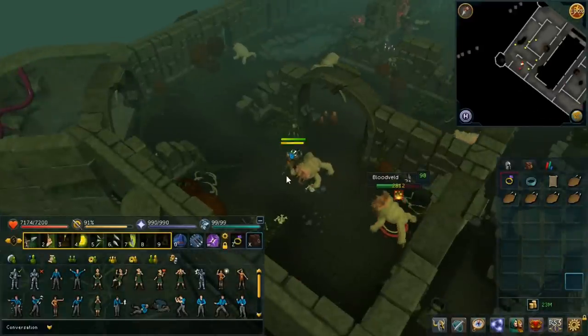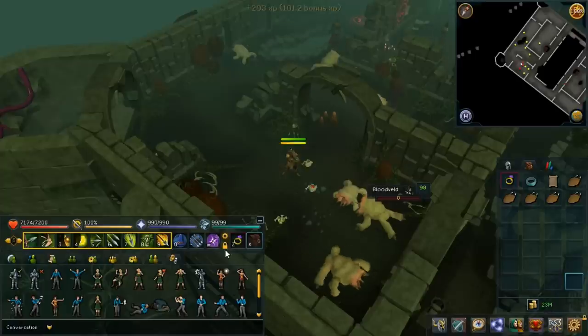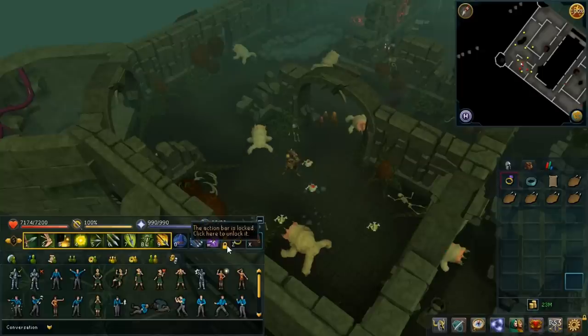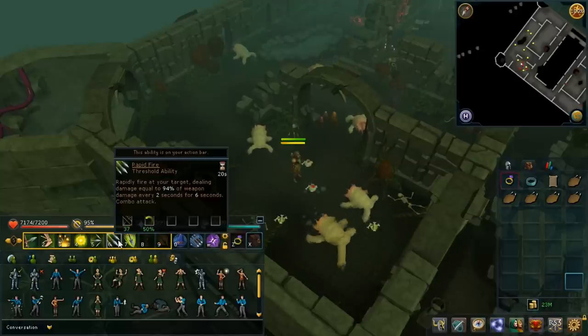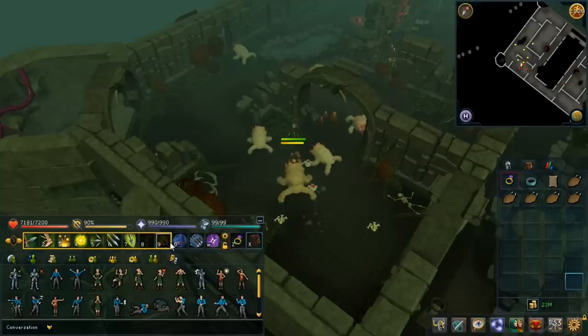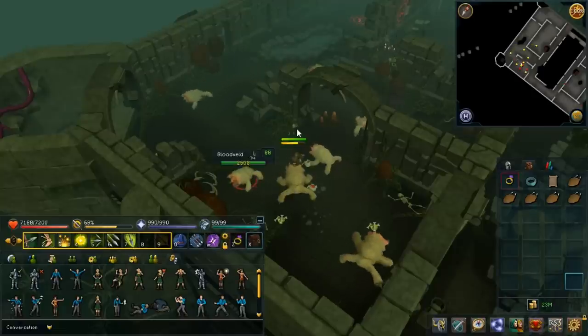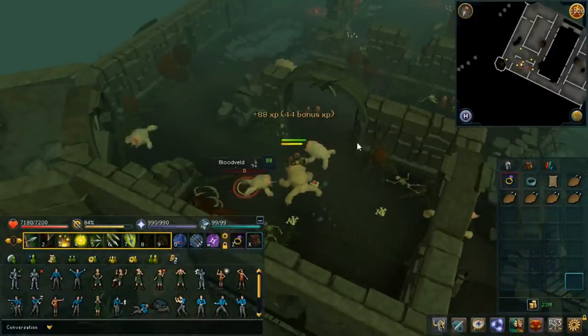But not everything is automated — you still have to press threshold abilities yourself, such as this number six ability which is Rapid Fire. So my buttons from six onwards I have to press myself because they're threshold and ultimate abilities. I'll just keep doing combat so you can see this in action, and you can see I'm not pressing any buttons.